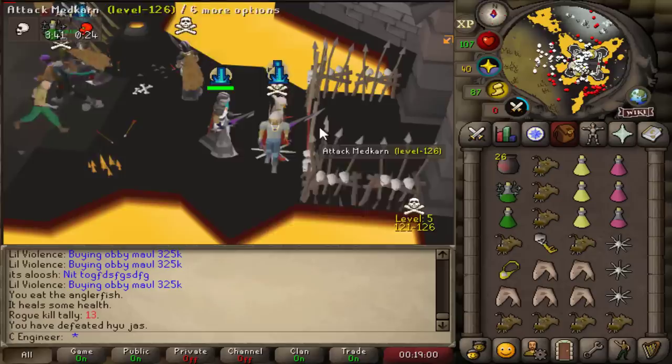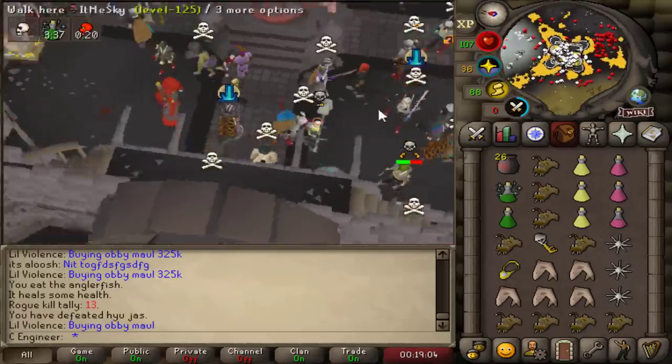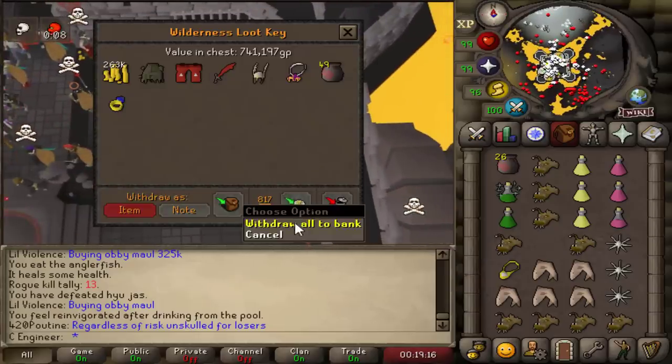We killed someone. Exit Arena. I was looking at the other screen. The Void Waker is so much better than BGS, I believe. 740k.